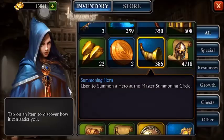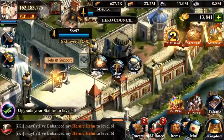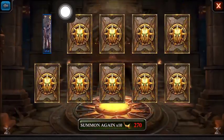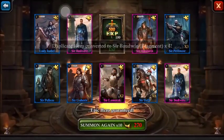Now we've accumulated a lot of these — I probably had about 90 or so horns to start, and now we've got some additional horns. What you want to do is save up to 270 horns, because at 270 you get a discount and you're going to get to make 10 summons — normally 10 summons would be 300 horns.